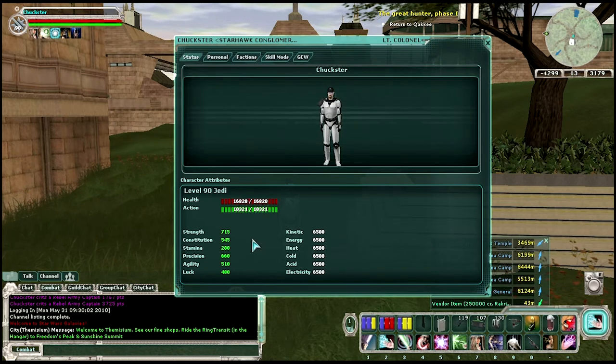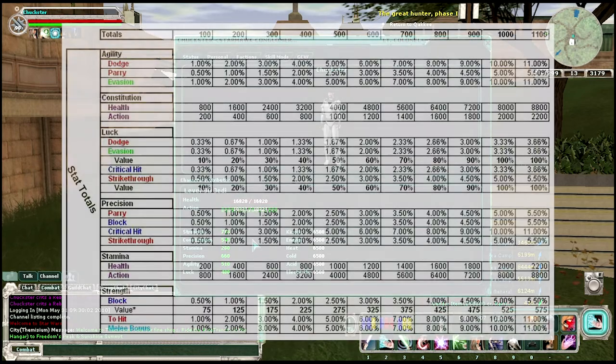I'm going to put on screen a chart you can find. If you go onto Google or any search engine, you can look for a chart called the SWG stat mod chart, and you should see it on screen. I can't see it in-game, but I'm looking at a printout myself. The chart will show all of the amounts it will go up per 100 points of that mod that you are stacking.